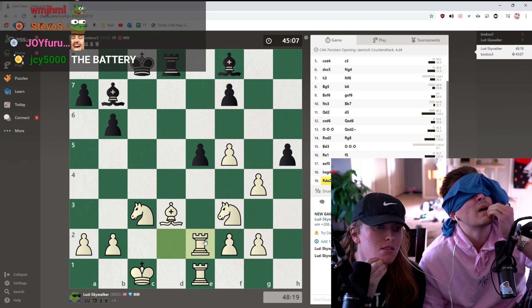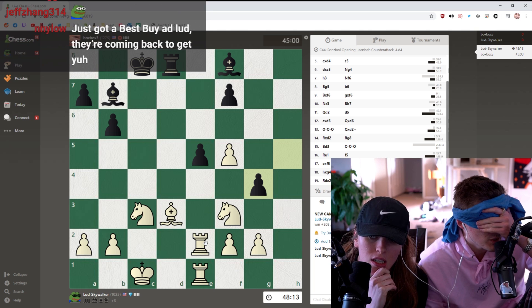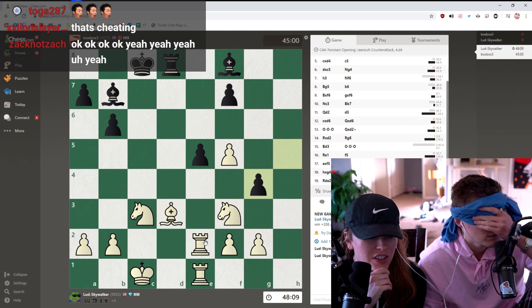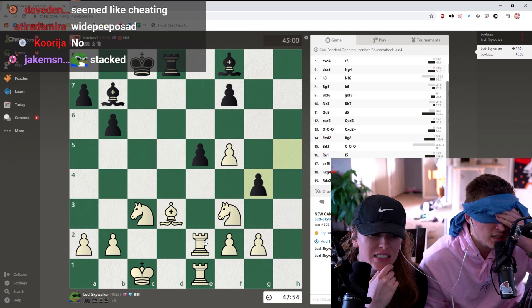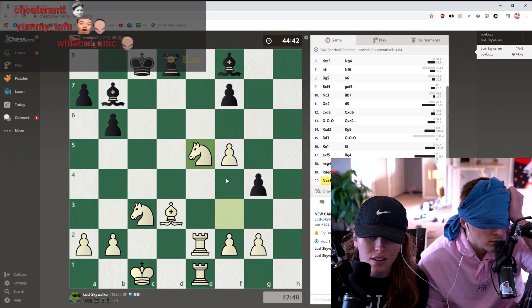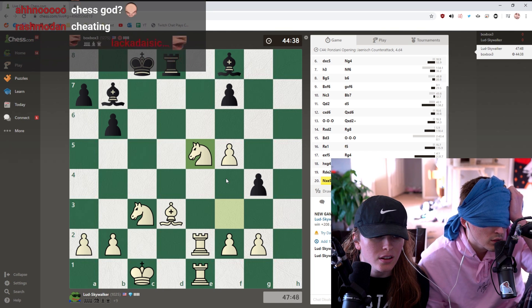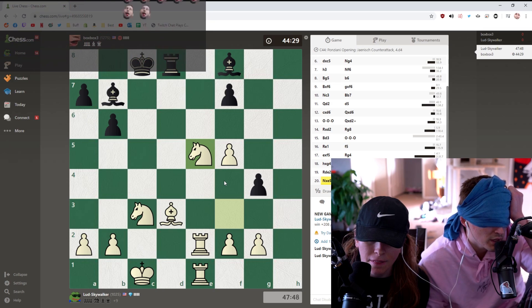Can my h-pawn take something? Yes - I would like to take whatever's in front of it. H5 took g4. I have a knight on f3 still. Can he take e5? Now that he doesn't have a pawn on the h-rank, my rook should have an open line, is that correct? You blundered that rook - you have a rook on the left side. You blundered your right rook. You played g4 and then it got taken.